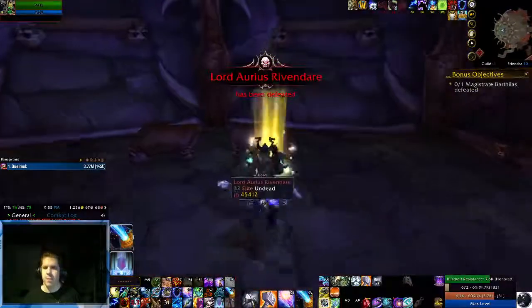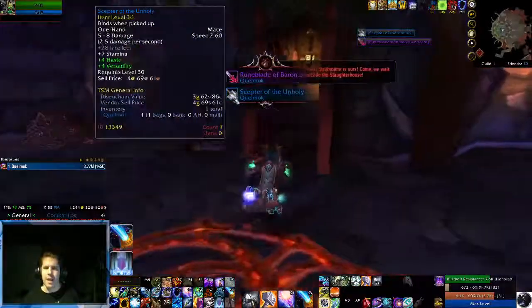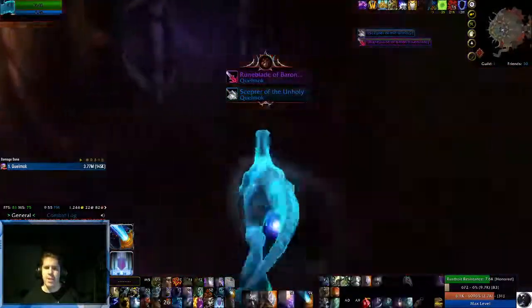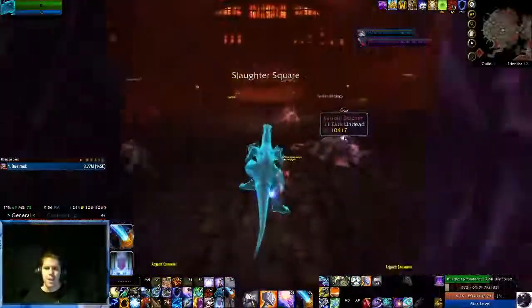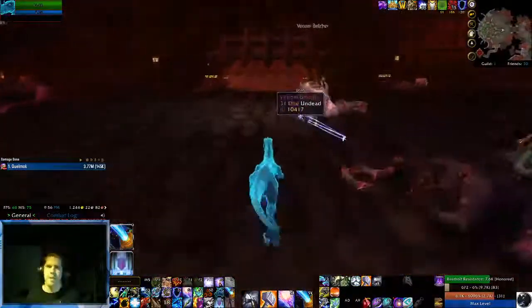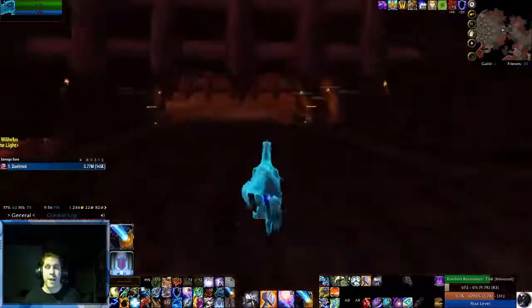Flameshock. Lord Rivendare. Groomblade again and Scepter. Out pop our friends the Argent Dawn, who start fighting with all the remaining mobs.